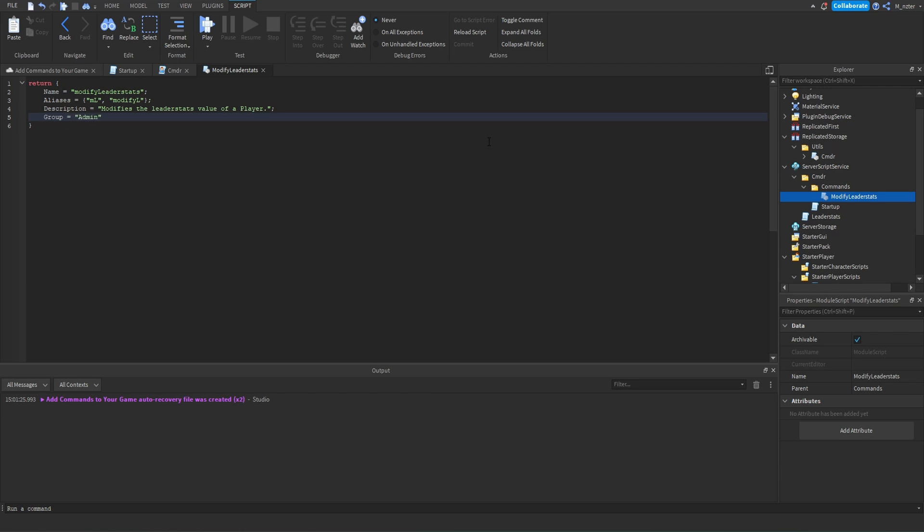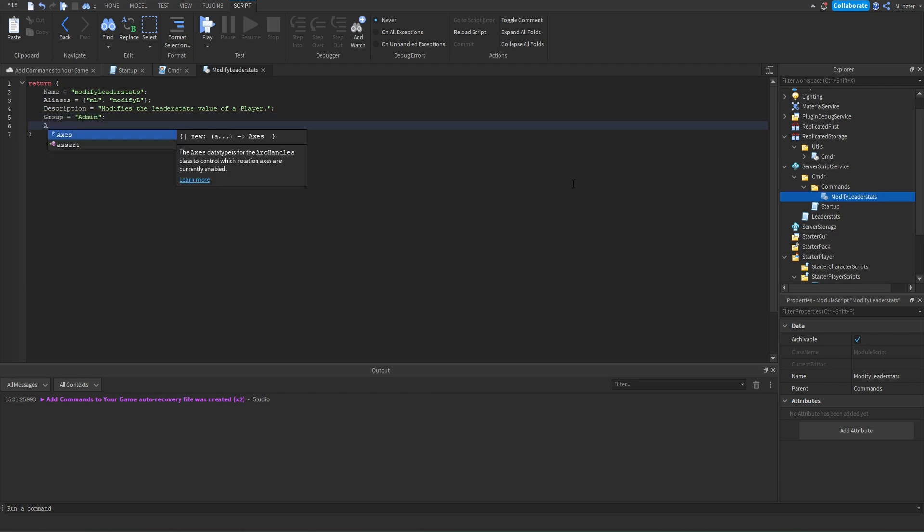Then we have 'args', which is equal to a table. Inside of this table, we are going to list each of the different arguments that our command is actually going to accept. You can kind of think about creating a command similar to creating a function — with the name property we're defining the function name, and inside args we're defining each of the individual arguments. Each individual argument is contained within a table, so args is set to a table and there are going to be more tables inside of it.